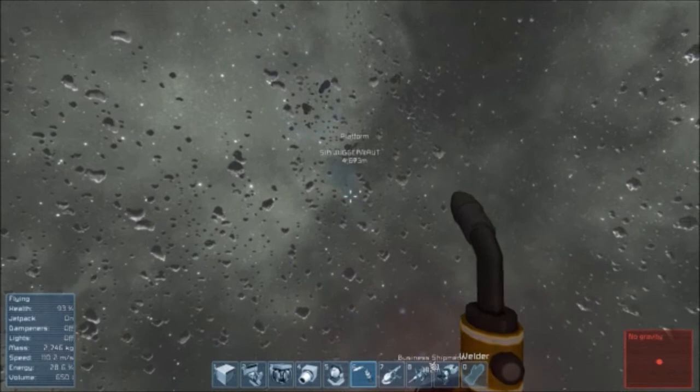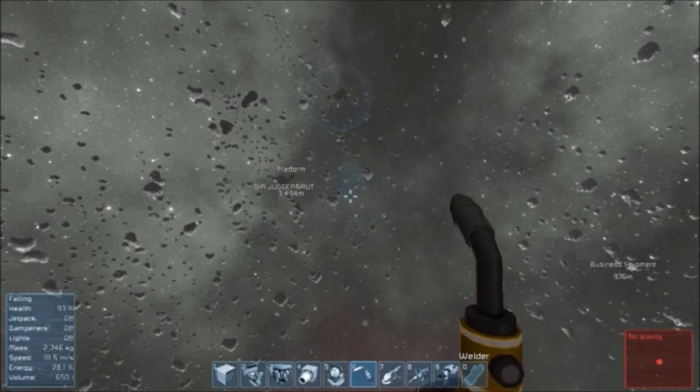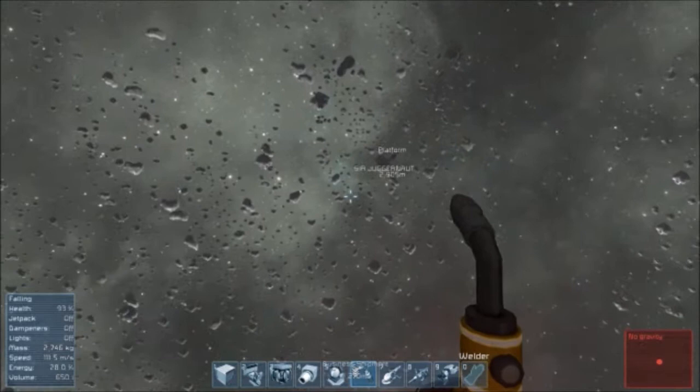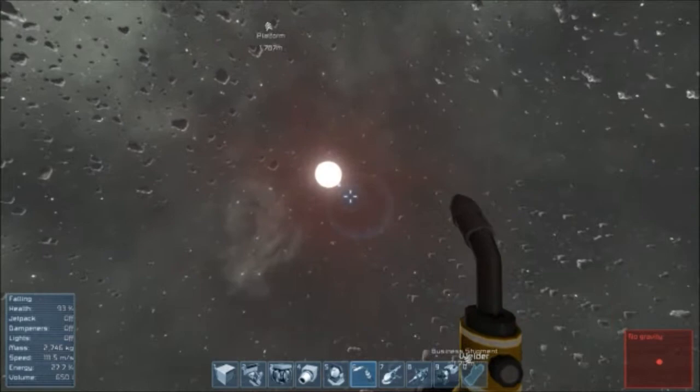Yeah, these drills are in a very awkward spot. Well, the other ship blew up - what am I going to do? Oh man. Well, you know what? We're space engineers - we take this in stride. We make the best of a bad situation. This is what we do. This is what we live for.